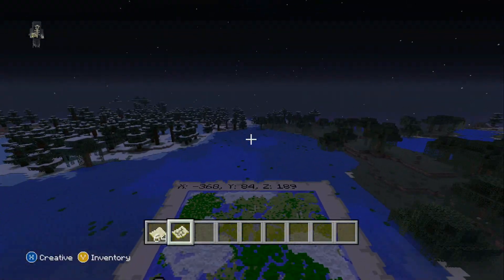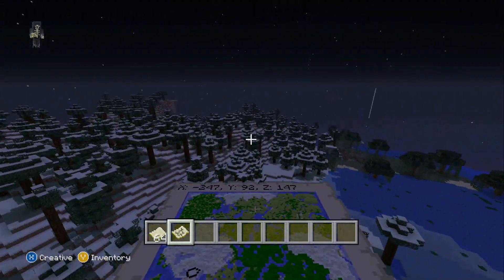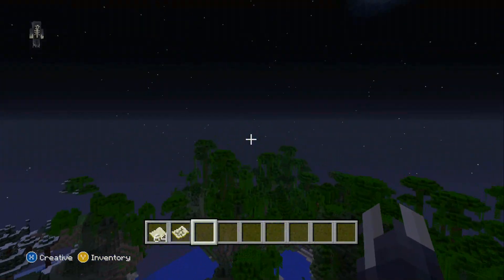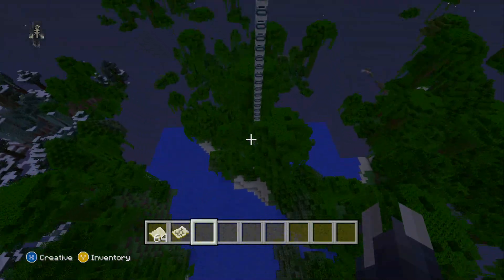So for the first part we're going to go straight to the stronghold, then to the jungle temple, and the two villages in this map. That's the spawn. Now, into the stronghold.